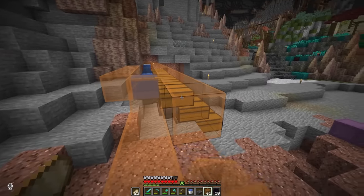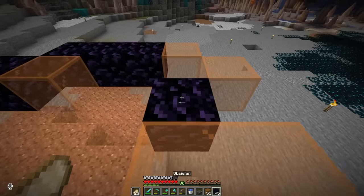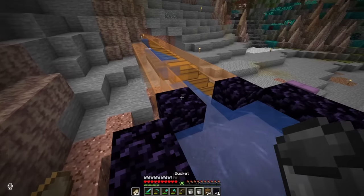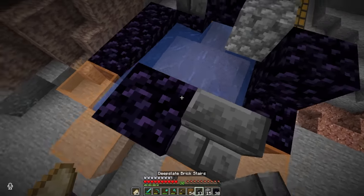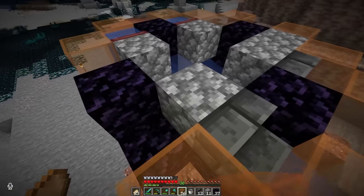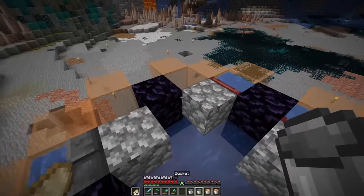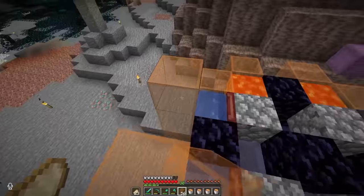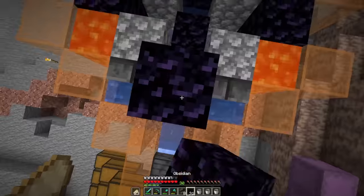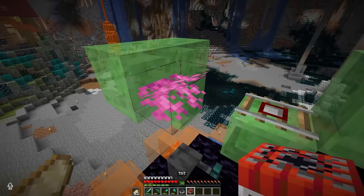Starting off by extending the current item storage system, where thankfully we can still use the entire thing I already created, just with some new water sources. This farm is absolutely tiny — each layer just copies the others going all the way up. Waterlogged the stairs, lava in the corners.